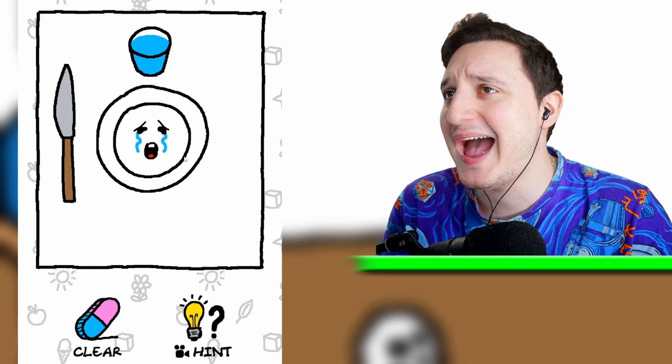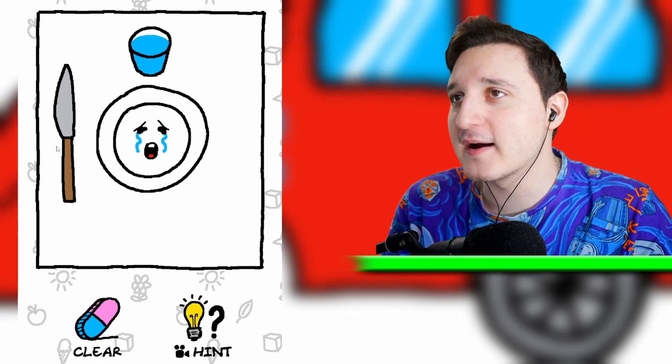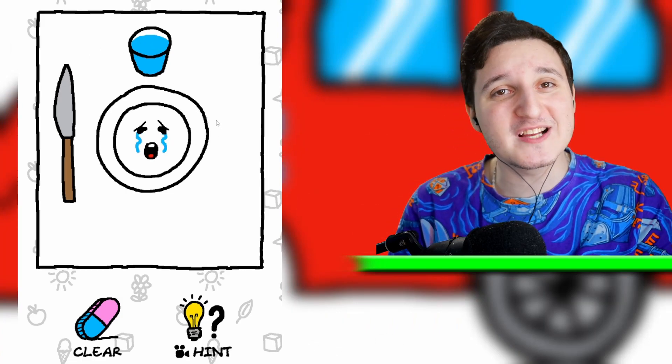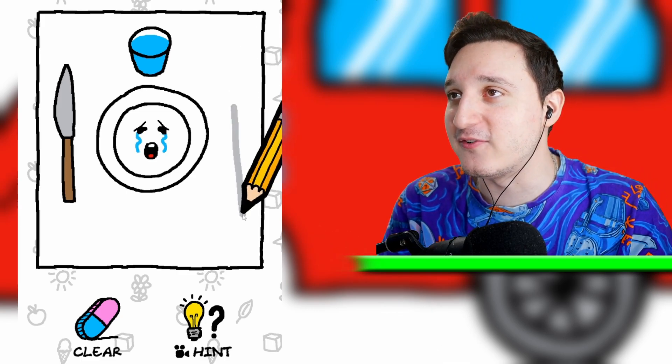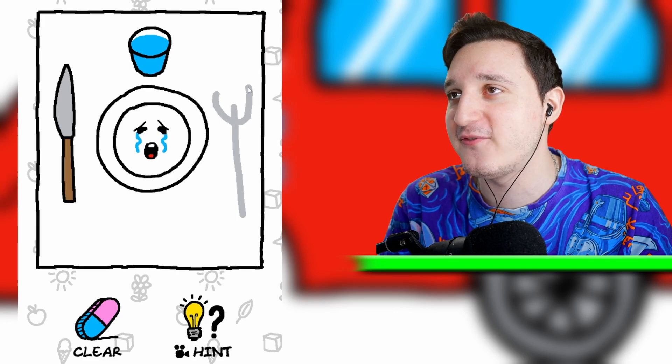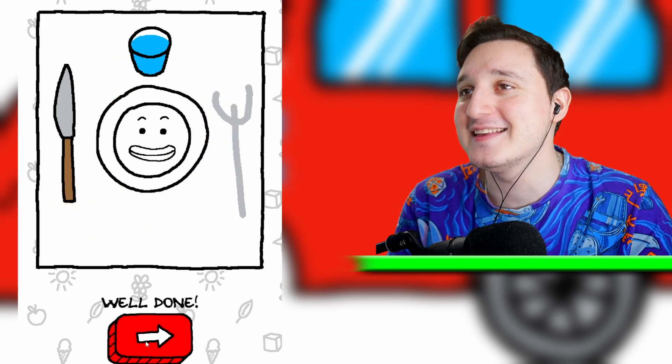Why is the plate so sad? He's super crying. We got a glass of water, we got a knife here, but something's missing. What's missing, guys? Put it down in the comments. I think we're missing a fork here, so let's add a fork. Boom, awesome — we just got a fork and he's super happy.